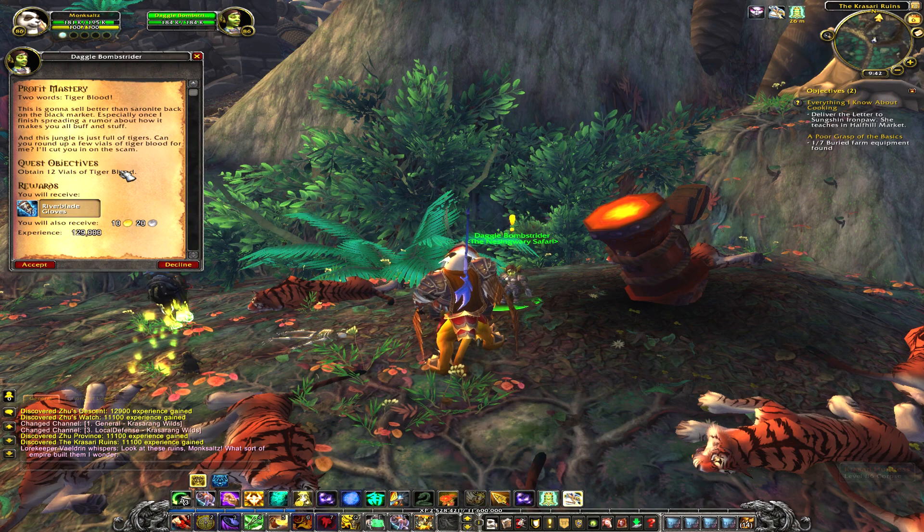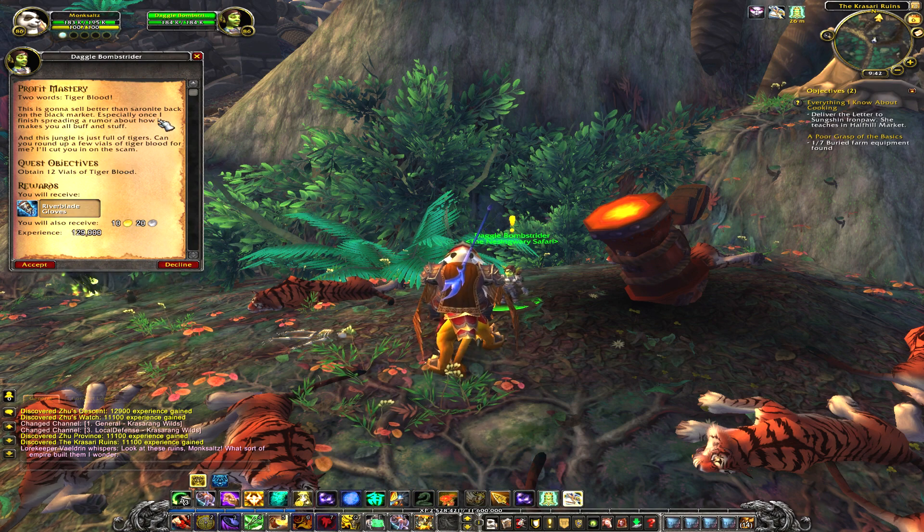Hey guys, this is Jay Snow hunting for the legendary Cha Sheen, which is a rare exotic animal found in the Karasang Wilds.